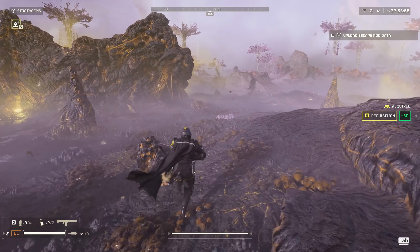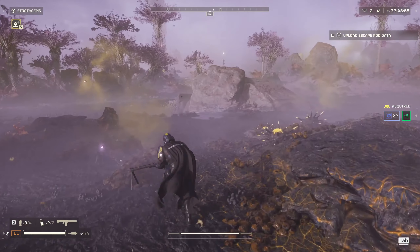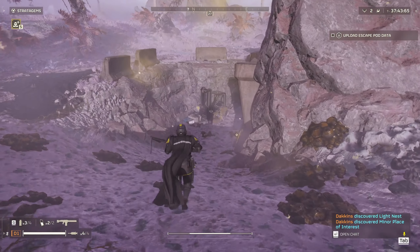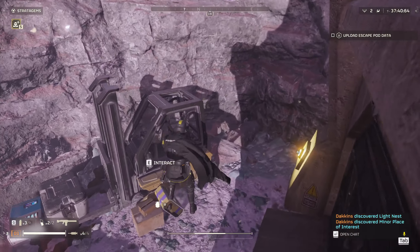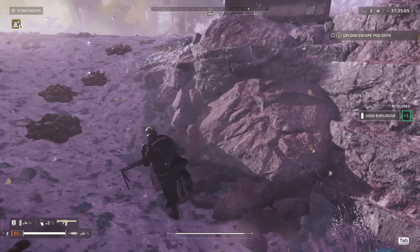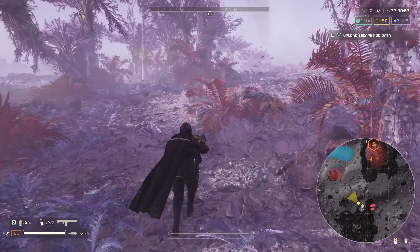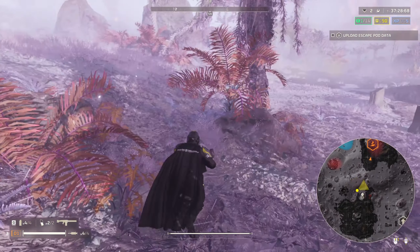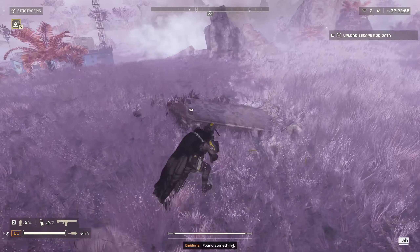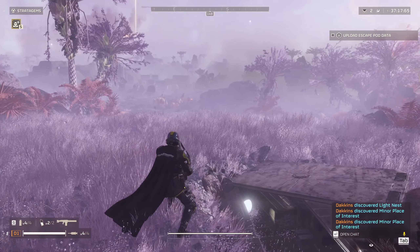Let's start heading north because that's where our main objective is. We want to sort of avoid a couple of bugs — we don't want to hit all the bugs. There's nothing here I can really do as an individual. I'm going to grab some more grenades — don't need any ammo just yet — and we're going to continue up this way. The bugs are on the map, I'm just going to leave them be at the moment. Found something — ooh.